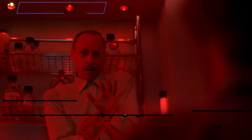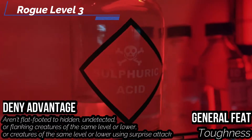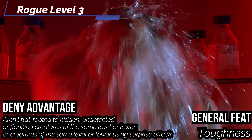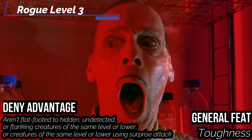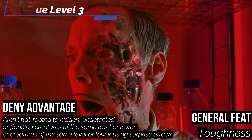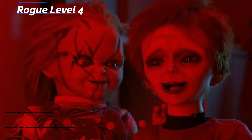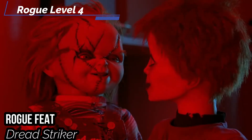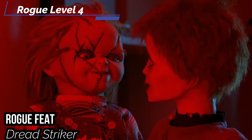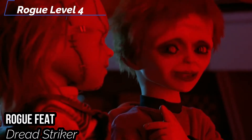At the third level, we get Deny Advantage. You aren't flat-footed to hidden, undetected, or flanking creatures of your level or lower, or creatures of your level or lower with a surprise attack — however, they can still help their allies flank. For our general feat, we get Toughness to increase our health by our level, because Chucky is made of a sturdier material than most. For our fourth level Rogue feat, I would suggest getting Dread Striker. For any creature who has a Frightened condition, it is also flat-footed against your attacks — so if you frighten people with a critical strike, they're just going to keep being afraid and you can keep getting heavy hits off of them.